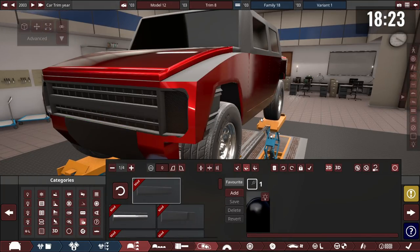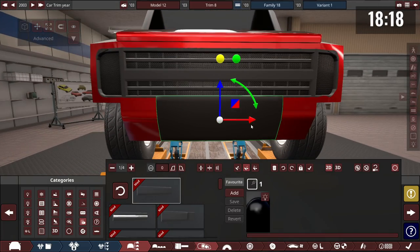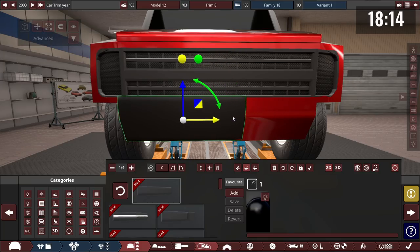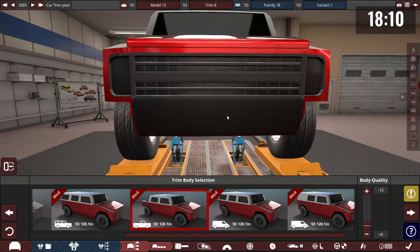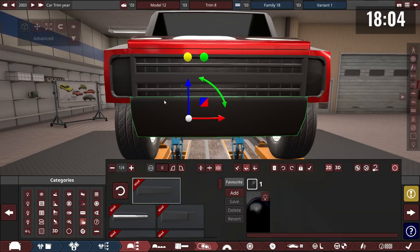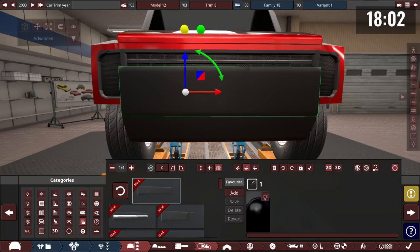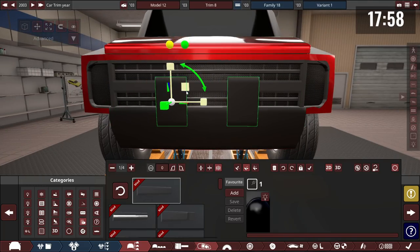They get into a torque comparison. One builder has 331 pound-feet. Another reveals 600 pound-feet. A third has only 234 pound-feet. Someone notes their engine is a 6.1 liter and asks how many Newton meters that equates to.